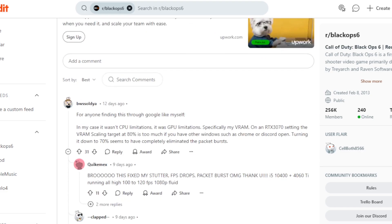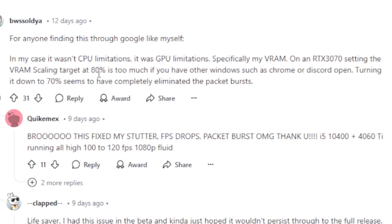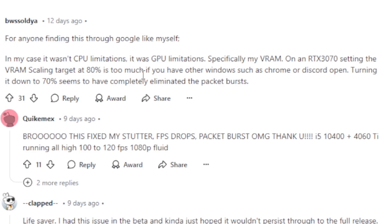Someone shared a very good response which a lot of people have found very useful. For anyone finding this: in my case it wasn't CPU limitations, it was GPU limitations — specifically my VRAM. On an RTX 3070, setting the VRAM scaling target at 80% is too much. If you have other windows such as Chrome or Discord open, turning it down to 70% seems to have completely eliminated the packet burst.